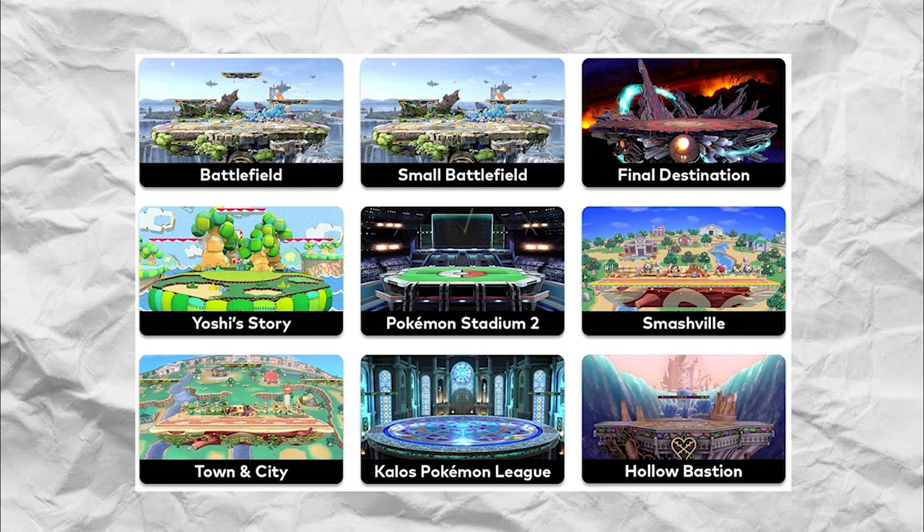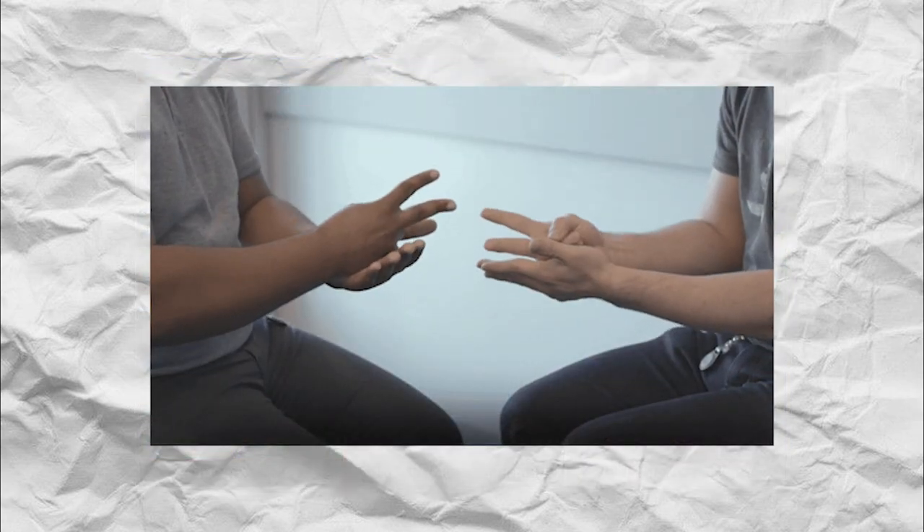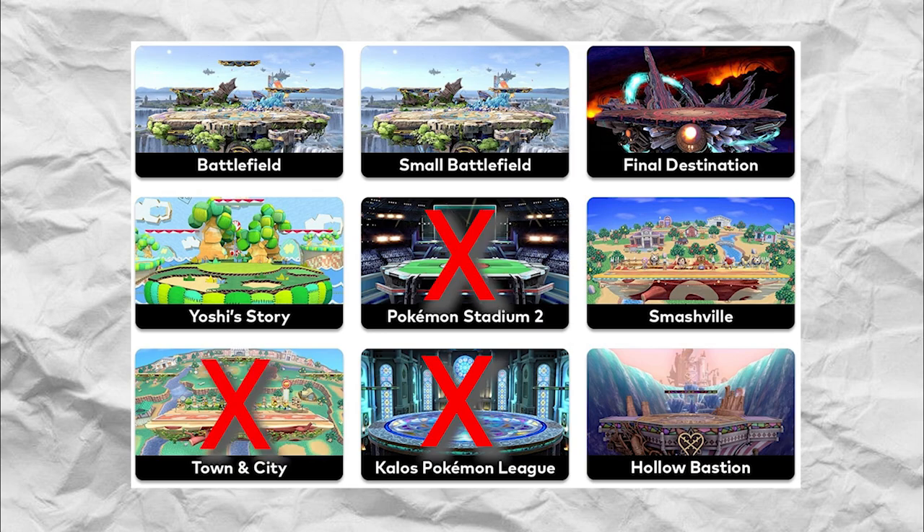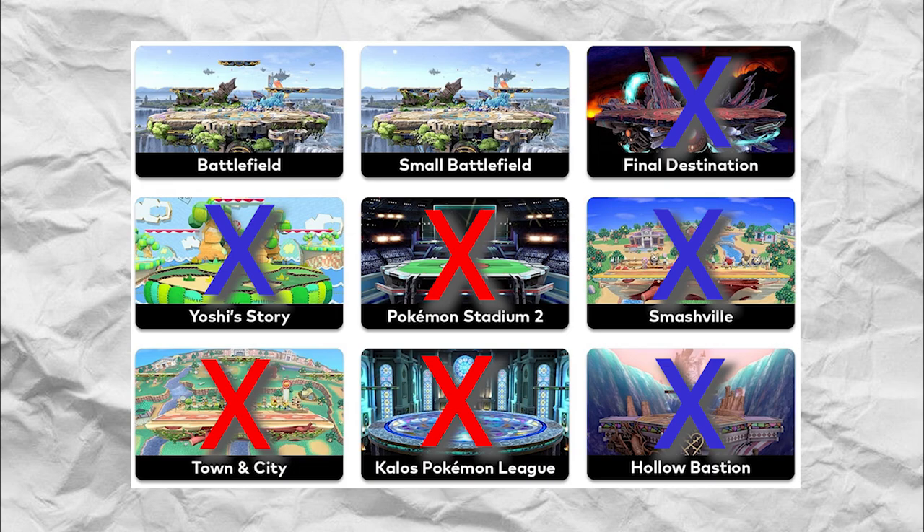To decide that setting, both players strike stages out of the available stage pool. The players play a simple game of RPS to determine which player starts. If player A wins the RPS, they are allowed to start the striking. Player B then strikes the stages and after that, player A chooses one of the remaining stages.